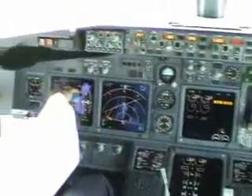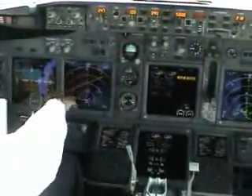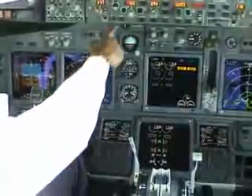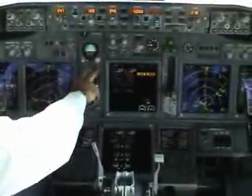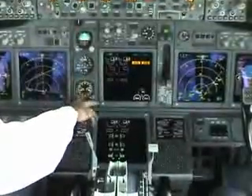And then we go to the main panel, left side. Check the EADI and the outboard display — check everything, no flag, no warning. And the altitude indicator, altimeter, and RDMI.